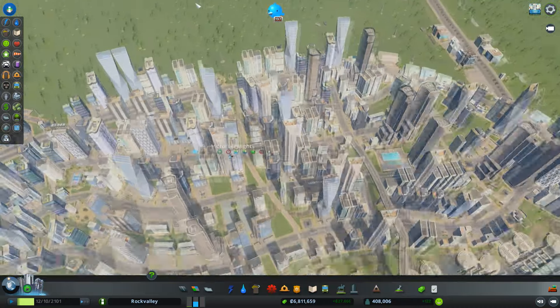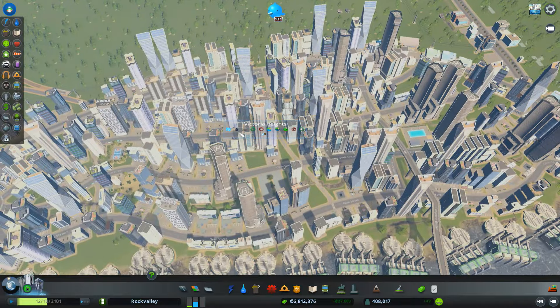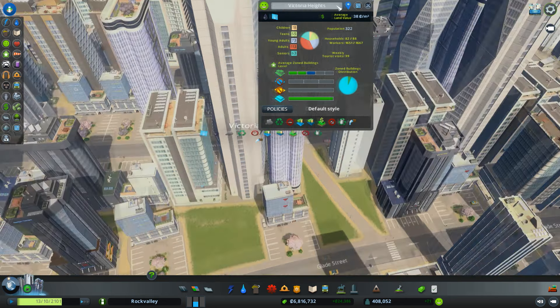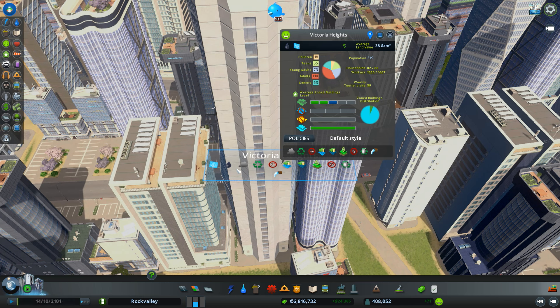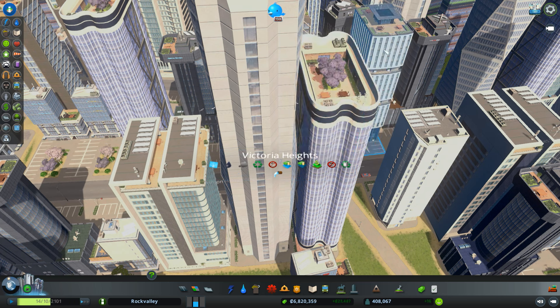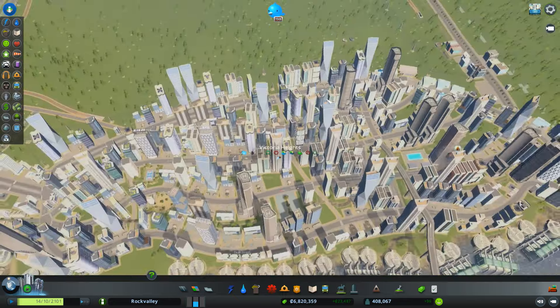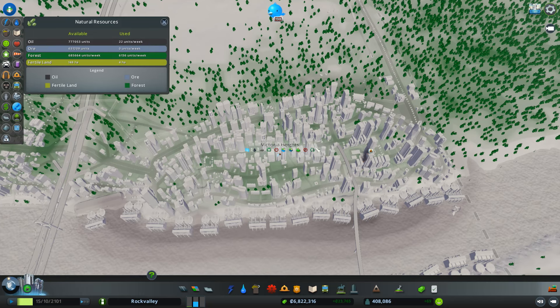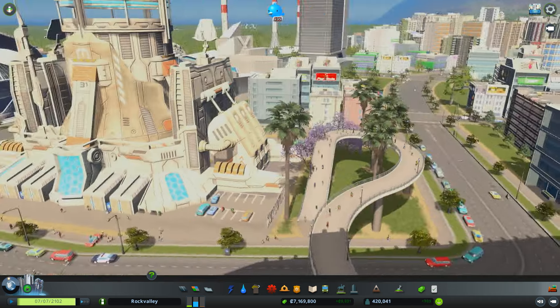This area over here is also an IT cluster. This one started out as an oil-producing area, used up the oil basically, and started to show a lack of resources, so I changed it over to an office area with IT cluster specialty. If you look at the natural resources here, there's hardly any black left, which is the oil symbol — it was filled with it before.